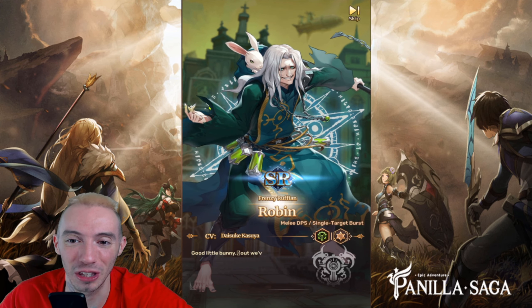Here we go — this is our next 10 pull. We'll see it glow like a rainbow when we get an SSR. It's orange — so we're definitely getting an SSR unit for this 10 pull.